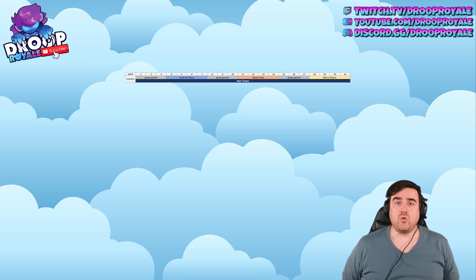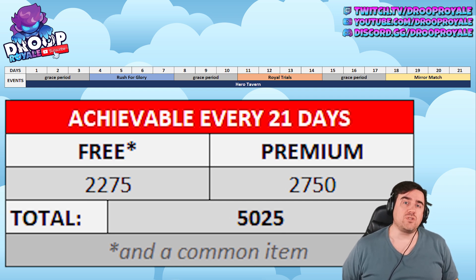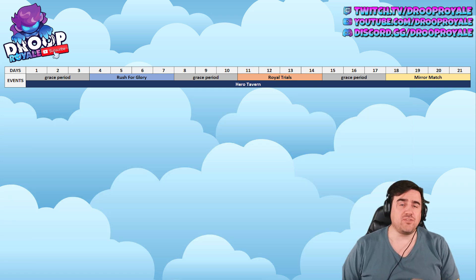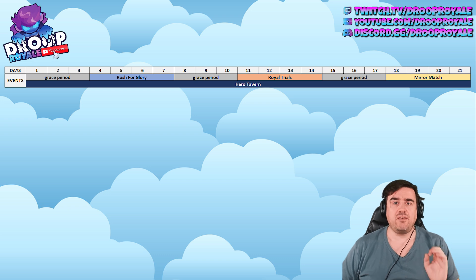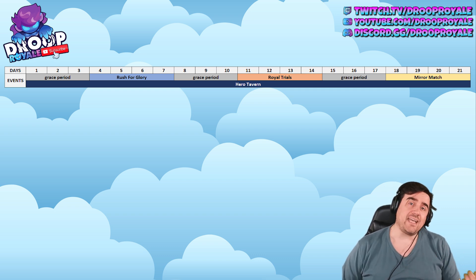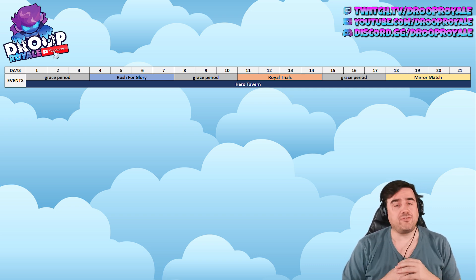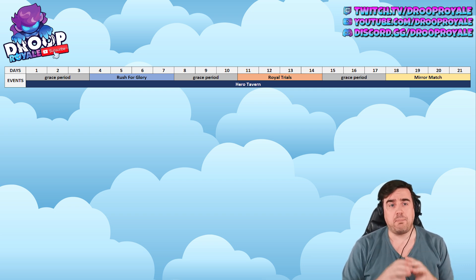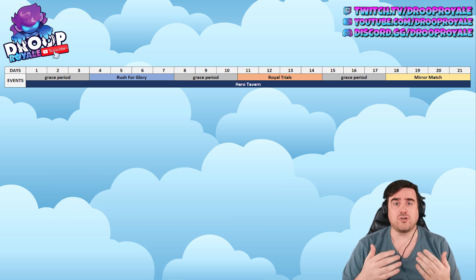Let's make a total. Every 21 days as a free-to-play player, you can get 2275 hero fragments guaranteed — not counting lucky draft chests or random sources. If you also buy the premium passes, you get an extra 2750 fragments, bringing the total to 5025. So as a low spender who only buys the passes, you can get 5025 fragments every 21 days.